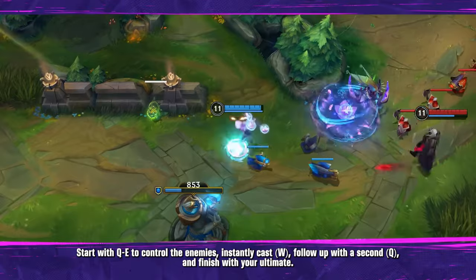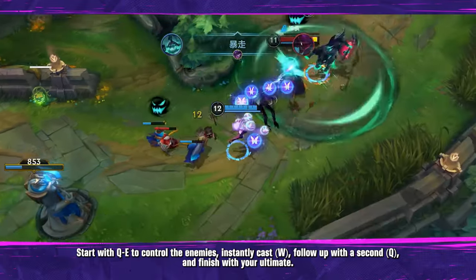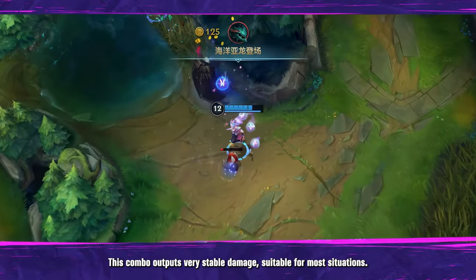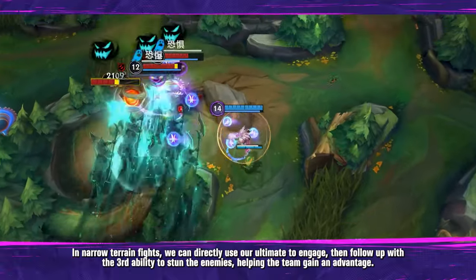Cast your second skill, follow up with a second Q, and finish with your ultimate. This combo outputs very stable damage, suitable for most situations. In narrow terrain fights, you can directly use your ultimate to engage, then follow up with the third ability to stun enemies.